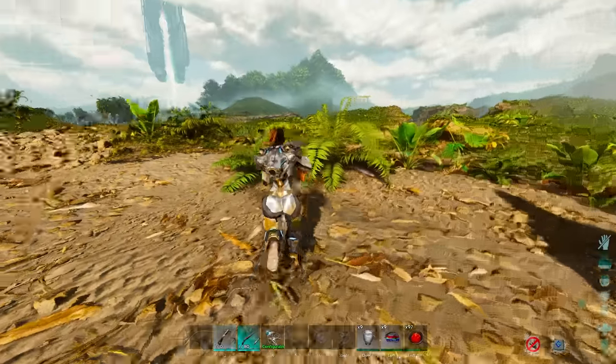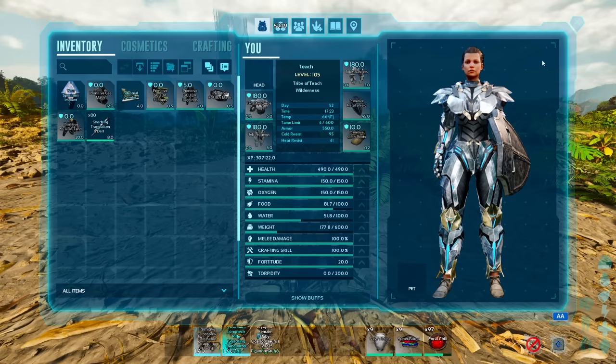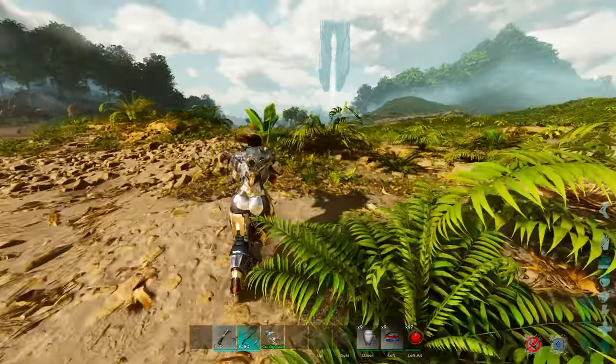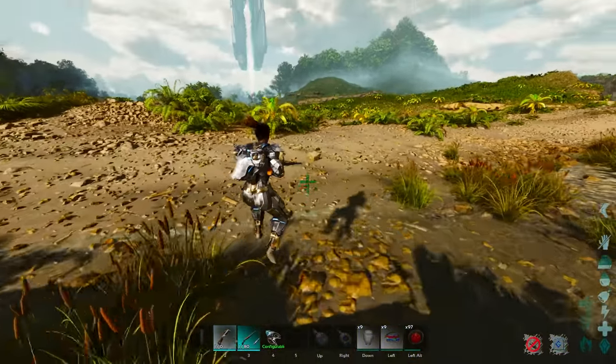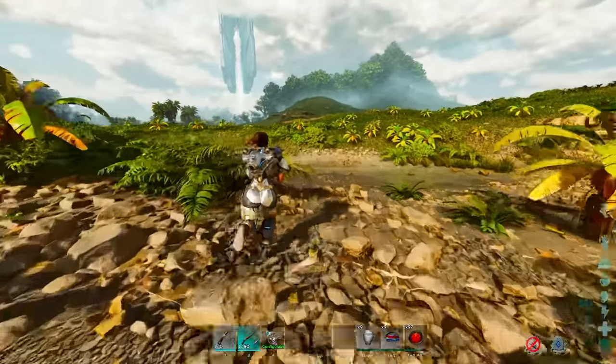My first tip is an easy one. Whenever you run, you lose stamina over time, and in order to regain your stamina, your food and water are both going to drain. There is nothing you can do to control that — they are going to drain no matter what. However, there is a little secret tip here.